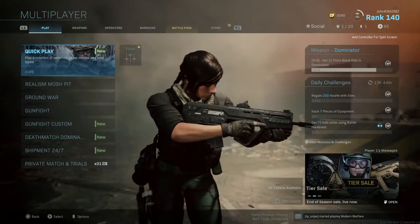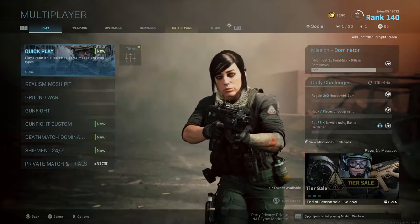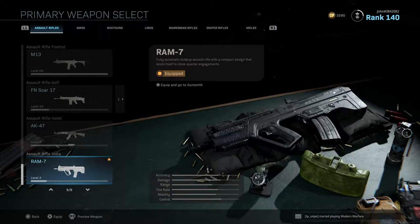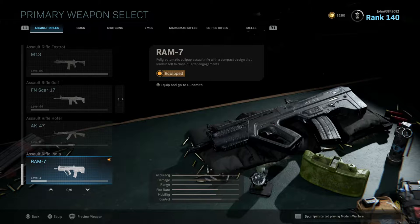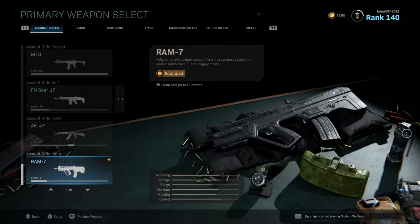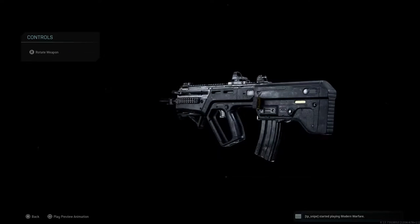What is going on everybody, it's Young here and I'm back with another Modern Warfare video. Today we are going to be checking out the new RAM 7. This is what the new RAM 7 looks like — it is now the ninth SMG here on Modern Warfare and its description reads: 'fully automatic bullpup assault rifle with a compact design that lends itself to close quarter engagements.' Here it is full screen and this is actually a pretty nice looking weapon.